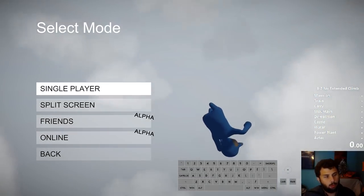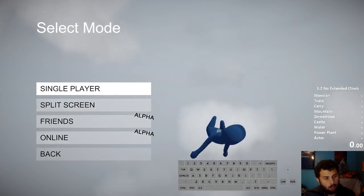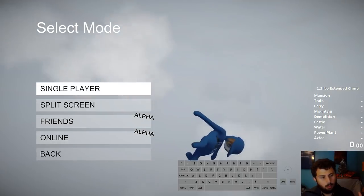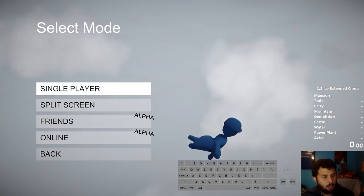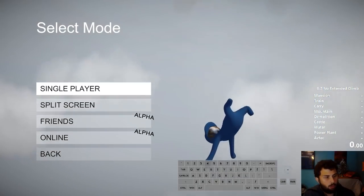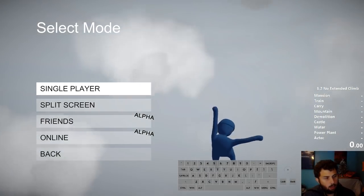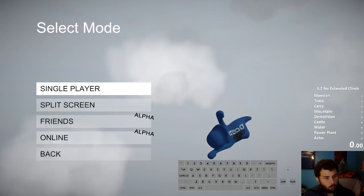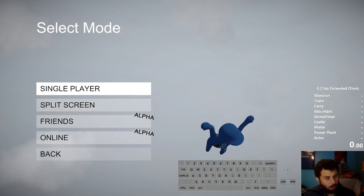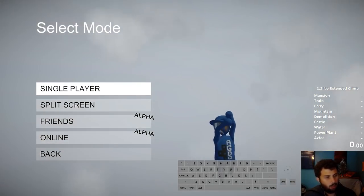We're playing on 1.3 - even though my splits say 1.2, ignore that. 1.3 makes extended climbing harder; the window seems tighter and your fingers slip off easier. So if you want to do an extended climb run for the fastest time, go to Steam, right-click the game, go to Properties, then Beta, and select the '1.0 for speedrunners' option, which the devs kindly put up an hour after I asked them, so there's always a resource for people wanting to play the original and fastest category.